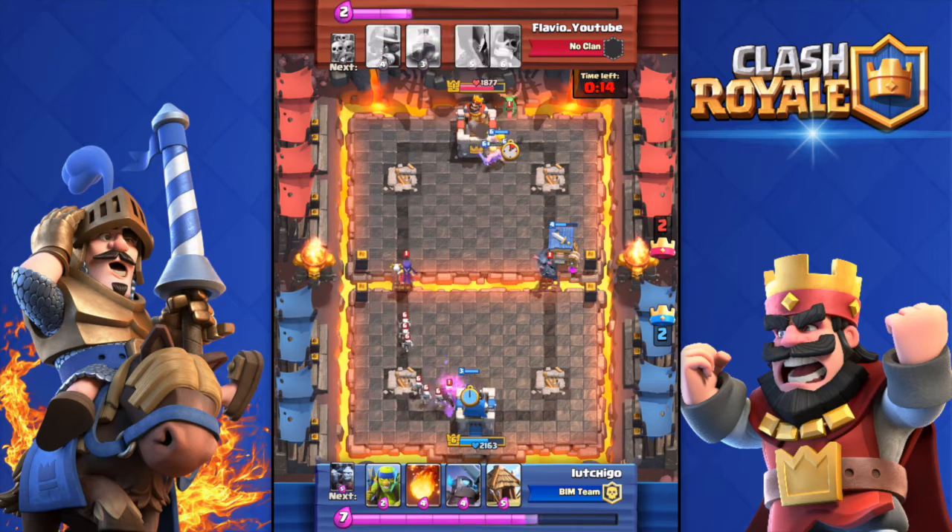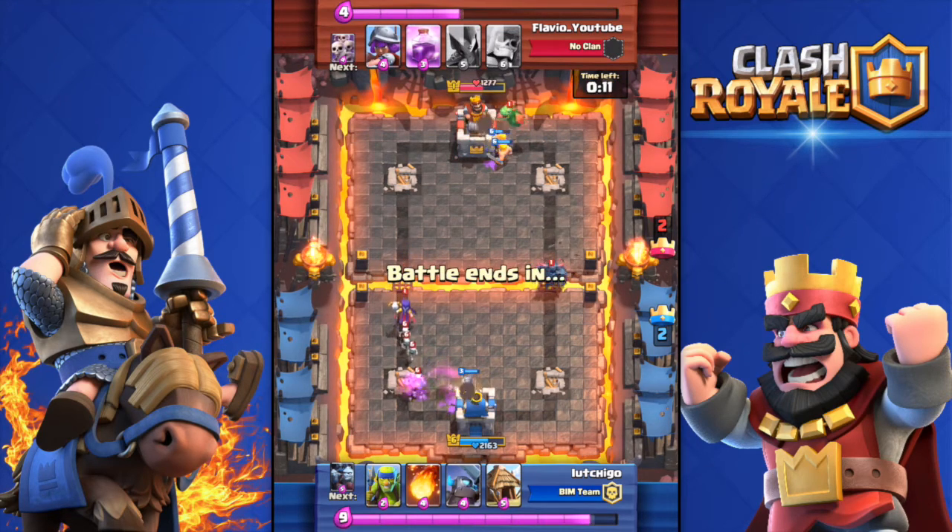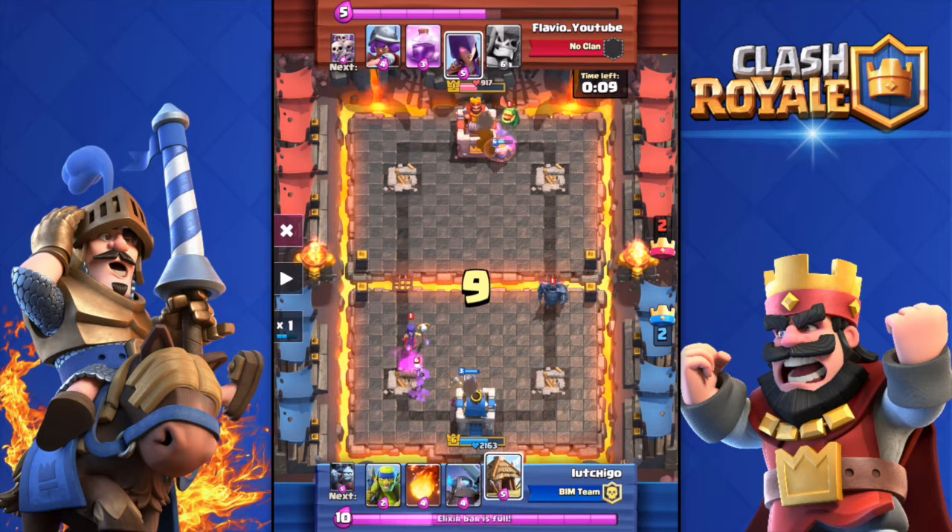Lu Chigo is pushing hard to get the three-crown because he'd be totally embarrassed losing to a level 1. That Pekka kills the Barbarian Hat. I don't think those level 1 players are just new players who downloaded the game and want to stay at level 1 — they're probably high-level players with Legend Arena accounts who know how to play. They're just doing it for fun. That's most likely what's been going on with all those level 1 pushers.